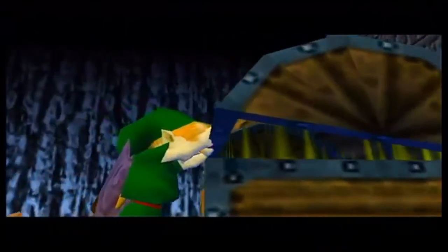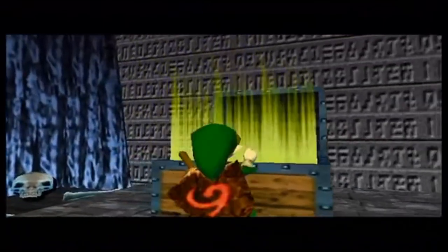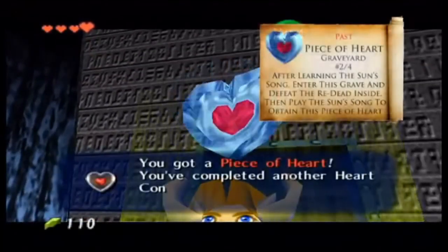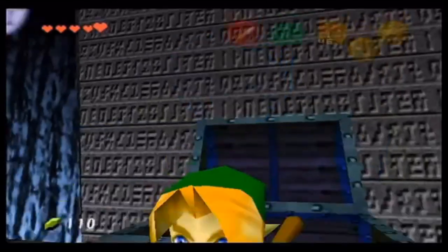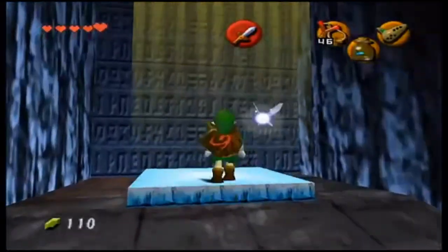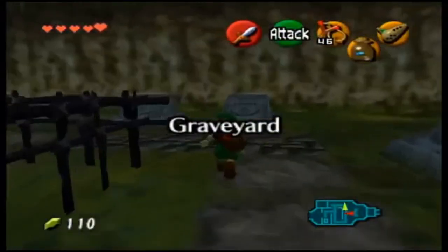A treasure chest will appear. This will give you a piece of heart — you've completed another heart container, your maximum life energy has increased. That's a very helpful thing. If you're looking for heart pieces, that one is very difficult to find if you do not think to pull open every single grave.